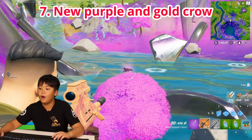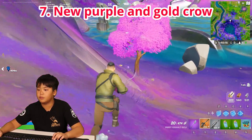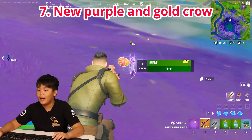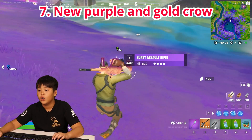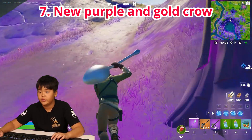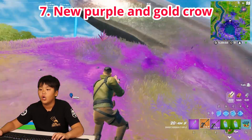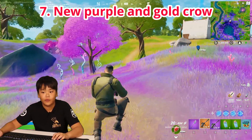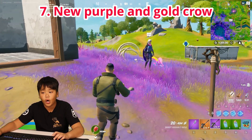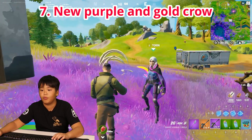There's a purple crow — I'll eliminate it. It dropped meat and also a purple burst because the color was purple. Sometimes there are gold crows too, so watch out for crows because you might get really good weapons. From birds you can get a purple burst, a lever, a pump, a SCAR, and a P90.